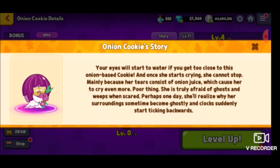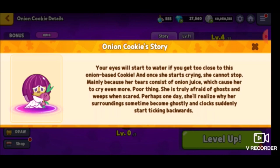Your eye will start to water if you get too close to this onion-based cookie. And once she starts crying, she cannot stop — mainly because her tears consist of onion juice, which causes her to cry even more. She is truly afraid of ghosts and weeps when scared. Perhaps one day she'll realize why her surroundings sometimes become ghostly and clocks suddenly start ticking backwards. What, she just never realized? I'm surprised it doesn't go into description about the plushie she's holding. Can't you just hug her with goggles on? Cause the onion juice is all about getting it in your eyes.